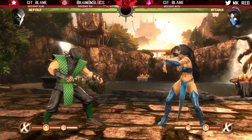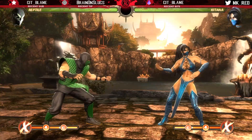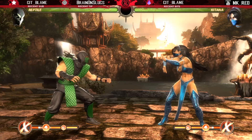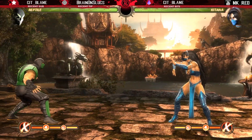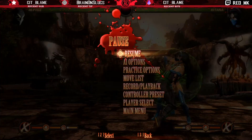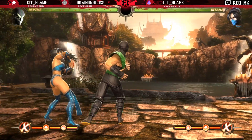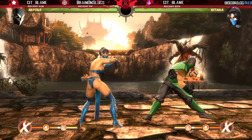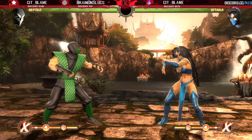EX dash is one of the best moves in the entire game. They made it plus on block, but the catch is there's an eight to nine frame gap, so if you were ready you could down-one out of it — you just need very quick reactions since it's a six-frame attack that can come out of nowhere. A way Reptile could trick you: since this move has quite a few active frames, he could time it so the EX dash hits you later into its travel. Because you retain the same block stun, the gap shortens to around six frames, meaning some characters can no longer poke out — you'd have to use armor instead.